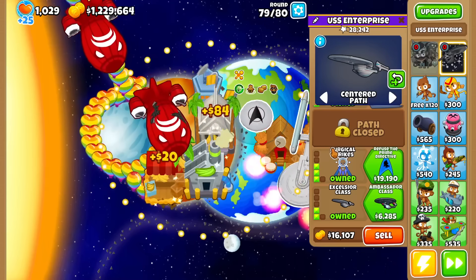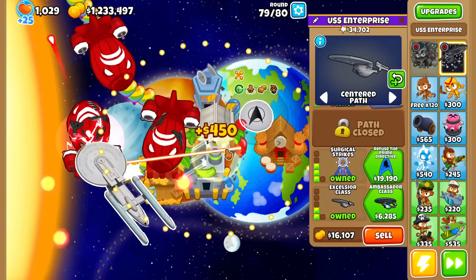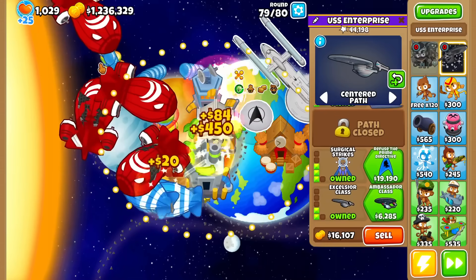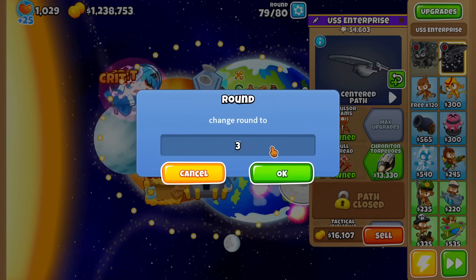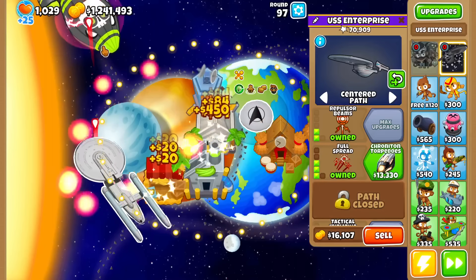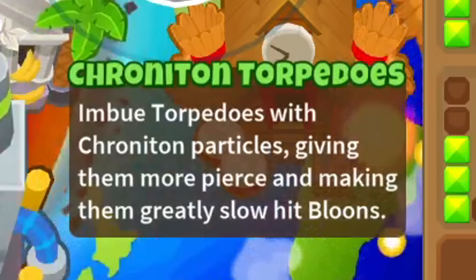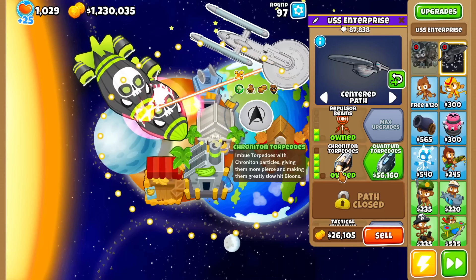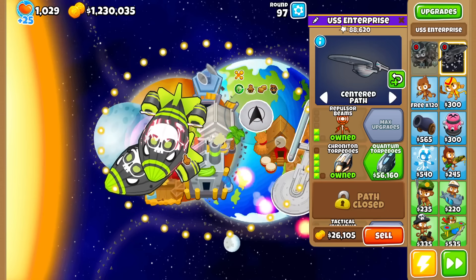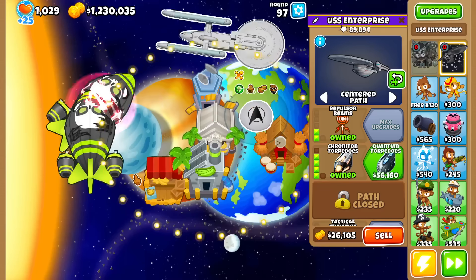How about BFBs? This seems like one of the strongest paths when cheap — it's only 2-3 and it's making it up to round 79. It is still unfortifying them — pretty OP stuff, not gonna lie. Does it de-fortify the BAD? Oh my god, it does. Tier 4: imbue torpedoes with chronotron particles, giving them more pierce and making them greatly slow hit bloons. You can see an occasional slowdown upon hit against the ZMG.